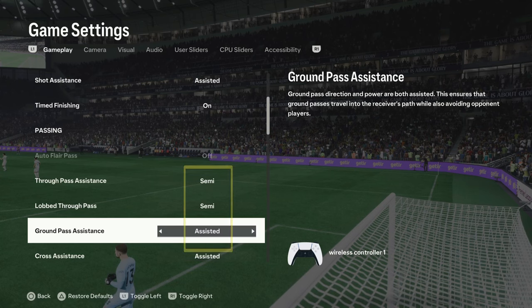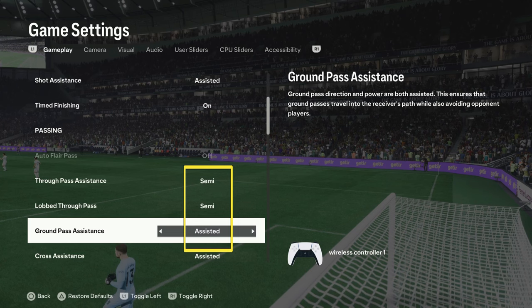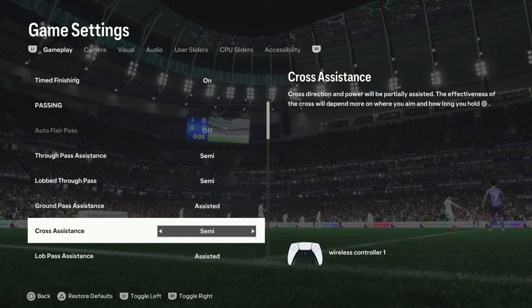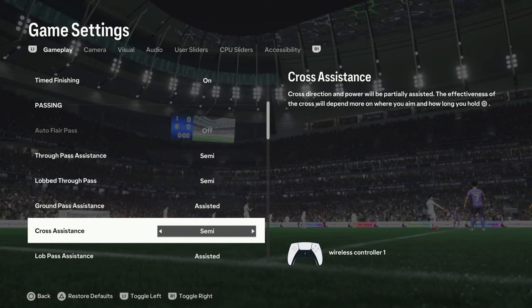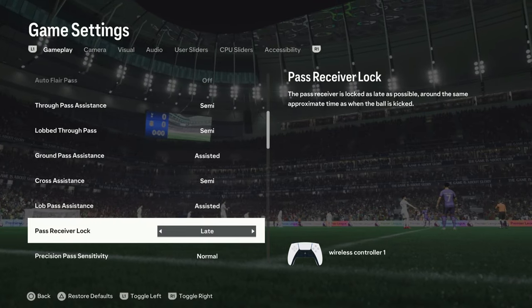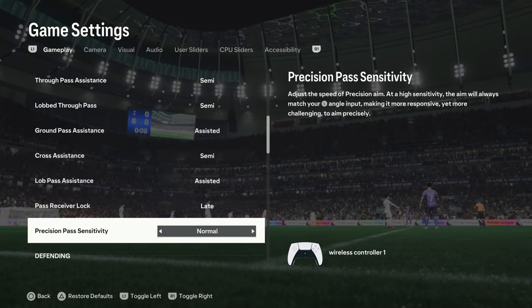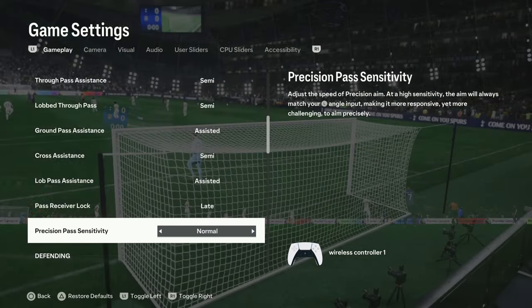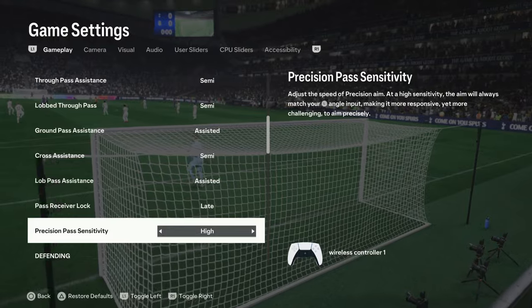Settings like through pass, lob through pass, and ground pass — leave them as they are. For cross assistance, set it to 'Semi' — here you can manually cross the ball to the far post, near post, or the middle. Pass receiver lock set it to 'Late.' For precision pass sensitivity, set it on 'High' — we'll also have a dedicated video explaining what this is.